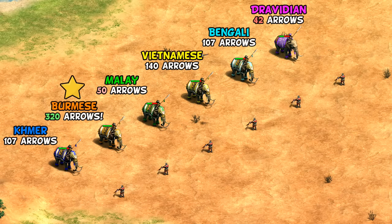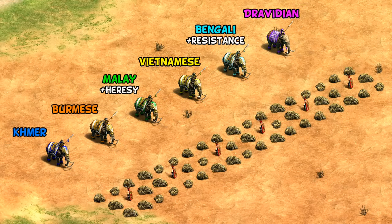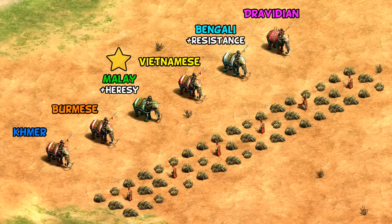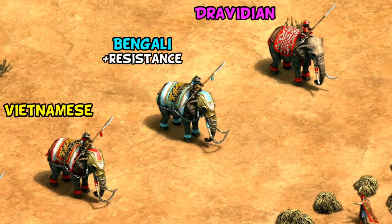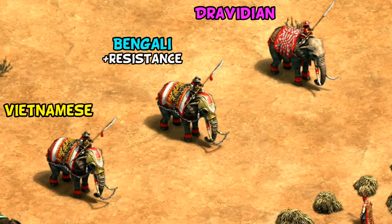Burmese also have plus 4 attack against archers with another unique tech — it's hard to overemphasize how good Burmese elite battle elephants are against archers. While battle elephants in general may be too expensive for 1v1s, in team games they're an amazing damage sponge against archer civs, the closest comparable being a siege ram. Against monks, Malay stand out most, having heresy along with cheaper and weaker units that make worse conversion targets anyway. All battle elephant civilizations have faith, and Bengalis have a bit of extra natural conversion resistance — only about one extra second on average but totally free and stacking on top of faith.